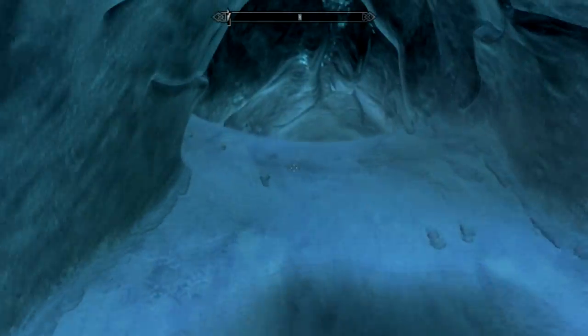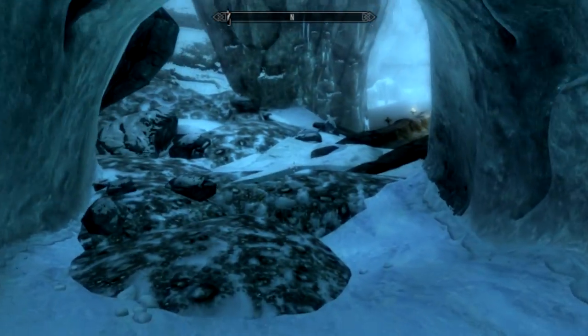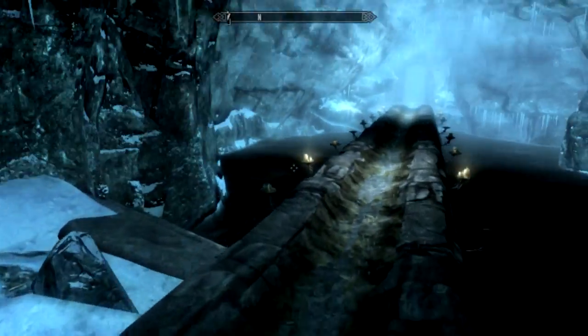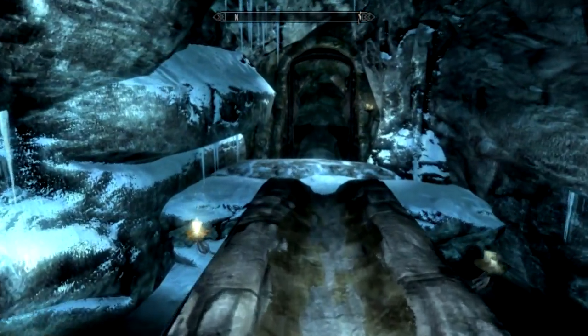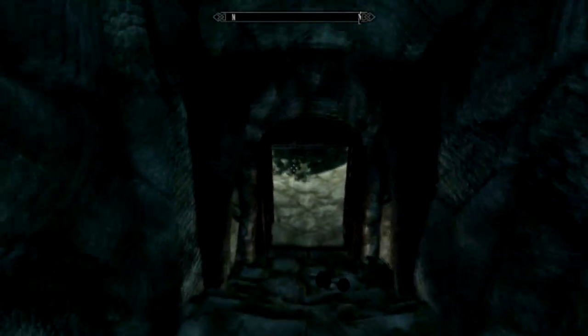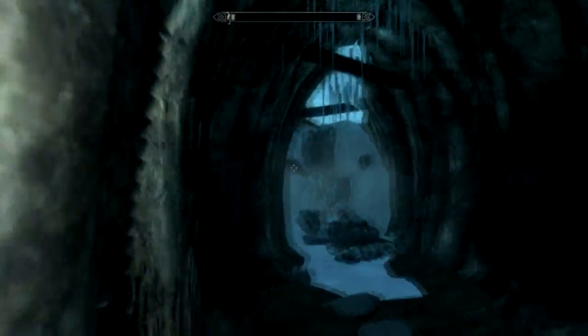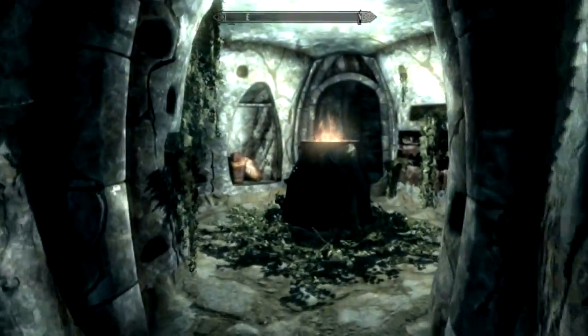You're just going to keep walking through — there's not too much to this place. As you see, there's not very many creatures at all. It's pretty bare until you get to the very end, and then you have to fight Yngol himself and pick up his helmet. It's not actually Yngol — it's the shade of Yngol. Pretty easy fight though. I didn't have very much trouble with it, I just used Unrelenting Force for it.